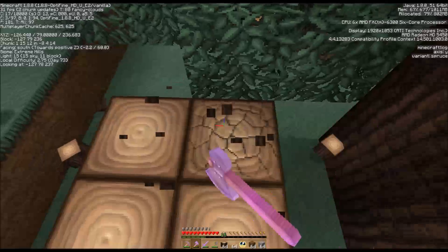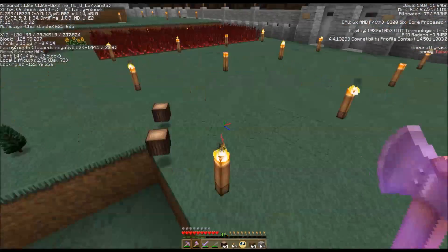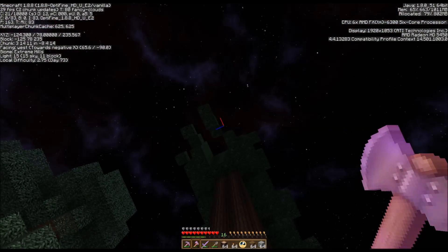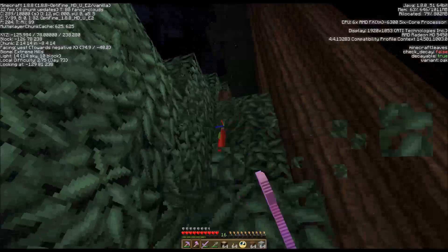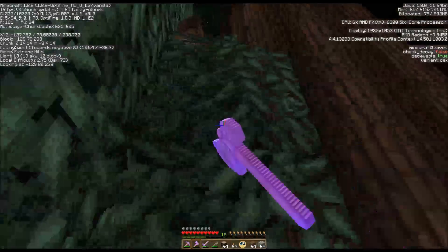Once at the top I start taking blocks like this and jump down, getting down section by section. You don't have to wear out your pick by adding blocks to get higher - just take out the blocks that are left and don't take out the one underneath you until you get down further. It might take just a tad more time than going straight up and down again, but the leaves will continue to come down as they should.